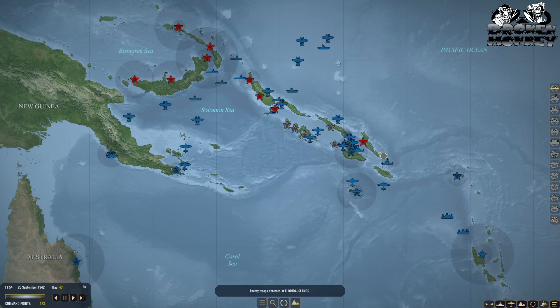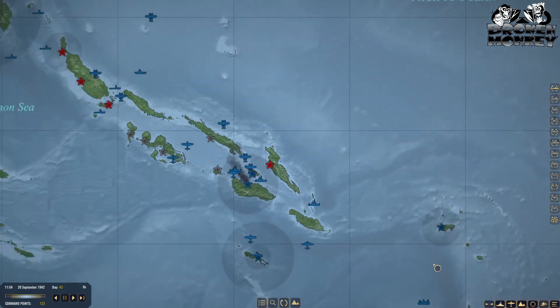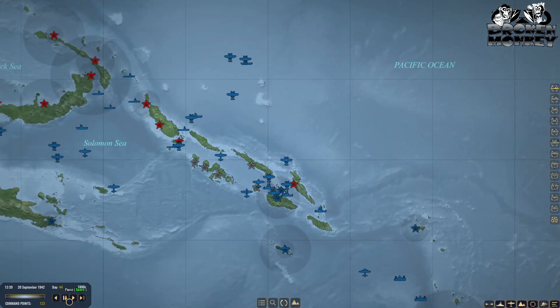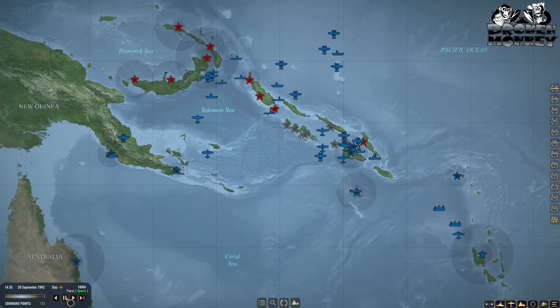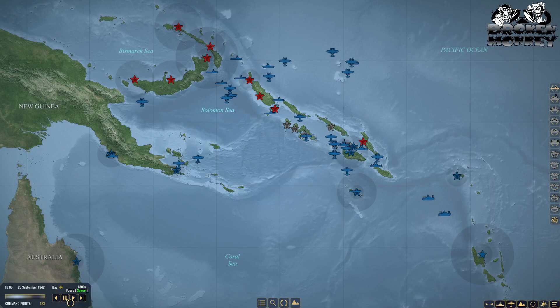Enemy troops defeated at the Florida Islands — we're done there, no more enemy troops. We still need to drop off troops at Guadalcanal, which the incoming task forces will handle. Washington is coming online. Let's send Indiana back for rest and refit. Lots of search planes out there, but there's just not that much activity. There's probably at least one fleet hiding somewhere, and I've got three mega fleets sailing around.